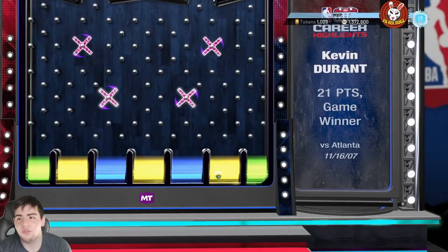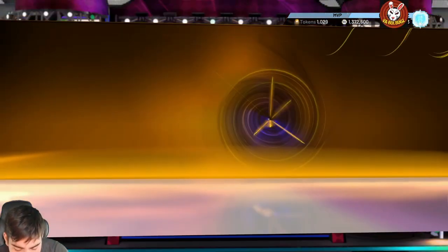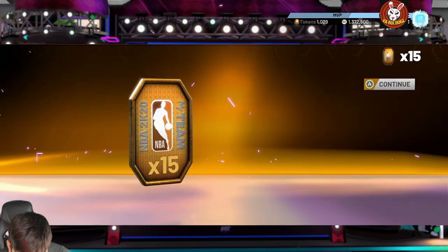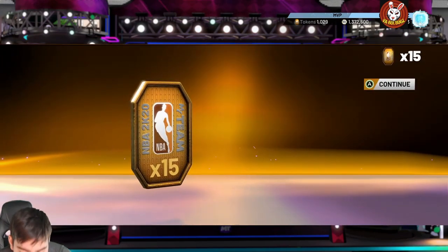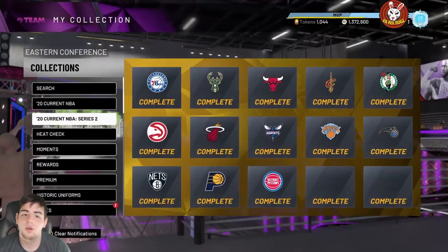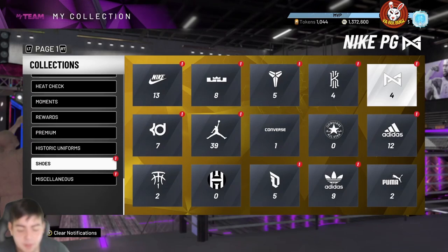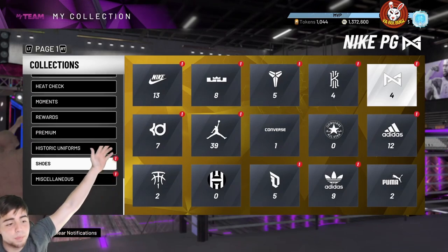That's it for that code. We also got another code yesterday — it is 'free-diamond-kicks', so that one's also for a free diamond kicks if you didn't know. So two new locker codes: 'free-diamond-kicks' and a KD one. That's all we got for the video, hope you guys enjoyed. Have a good one, peace.